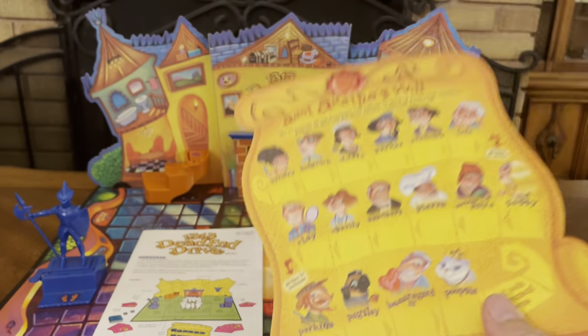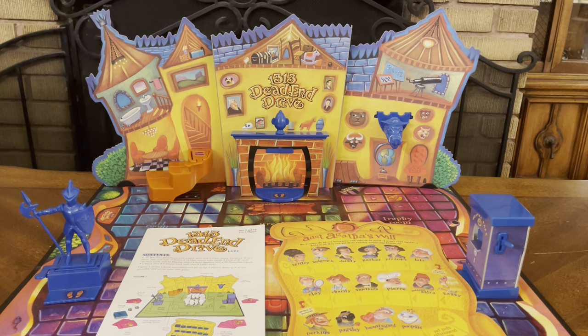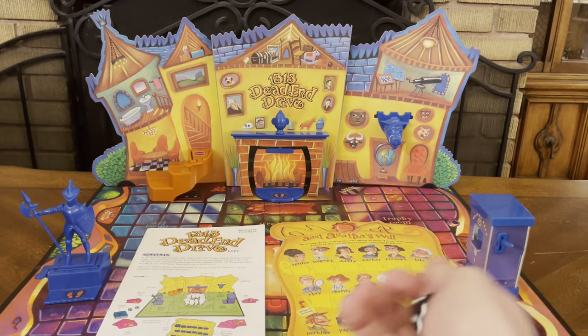That's the will — it just says Aunt Agatha's will. Of course, this was a used game that I purchased. It comes with two dice — 2D6.